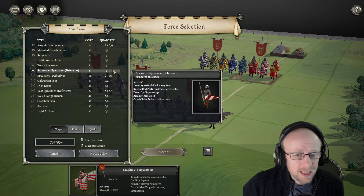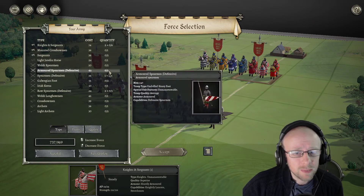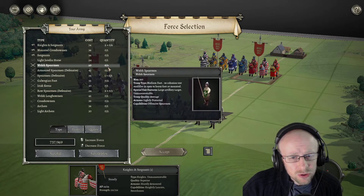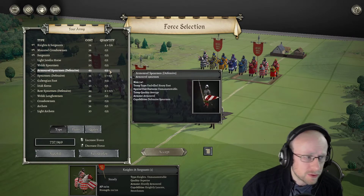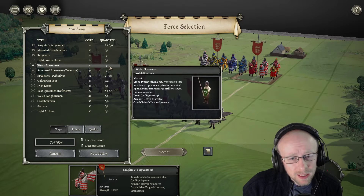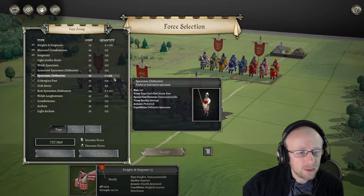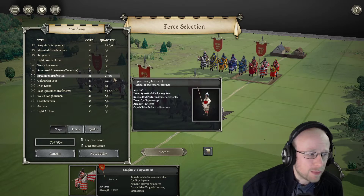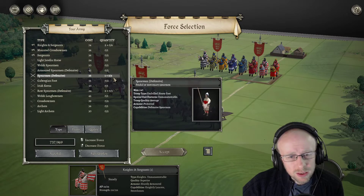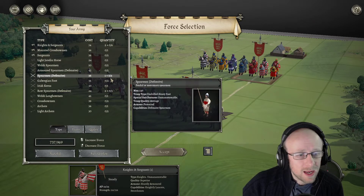The price difference for the Welsh Spearmen is because they're a larger block. The armoured spearmen have slightly better armour but fewer men — 240 men. They are undrilled heavy foot, so they take penalties in rough terrain with slow turning circles. They are average armoured defensive. Then what I'd call the backbone of the English infantry: the feudal or mercenary spearmen — undrilled, heavy footed, 36 points, 240 men, average protected defensive spearmen. That would probably be the unit I'd take lots of.